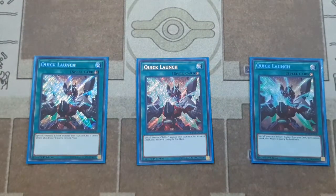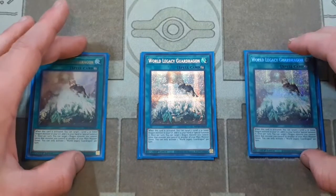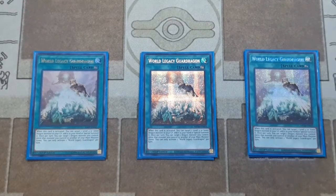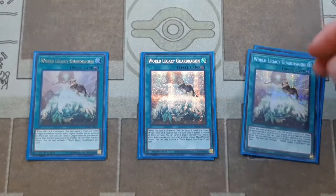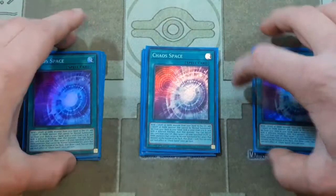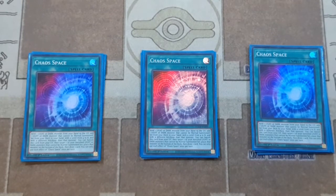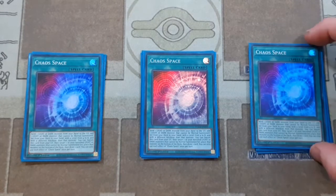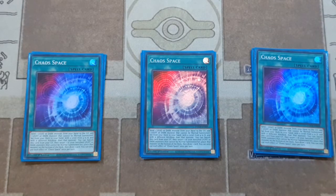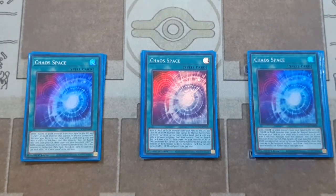For the spells, we have three Quick Launch, which really helps to get your Rockets out of the deck. Three copies of World Legacy Guard Dragon — you could bump it to two, but in a 60-card build I like three so you see it more often. When this card goes off, it's great for moving around link zones and acts as a free Monster Reborn. Then three copies of Chaos Space — this card is absolutely ridiculous and I could see it getting hit on a ban list, especially with White and Black Dragons already Limited.